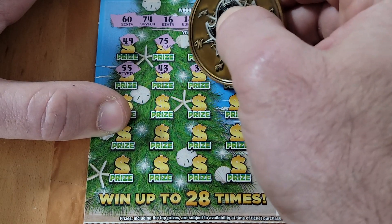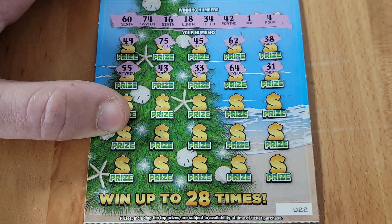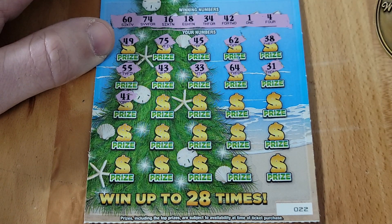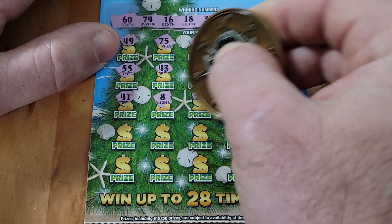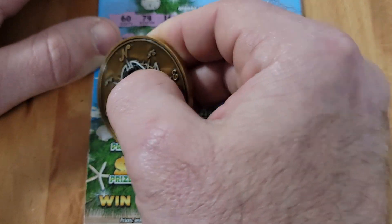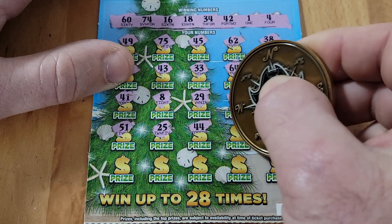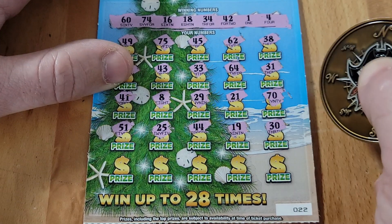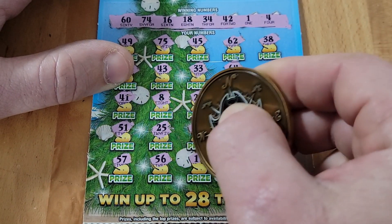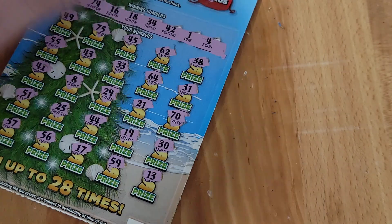Can we find a win? Double nickel — 43, no we got a 34. Nothing on the top two. Into the middle row — 41, we got a 4 and a 1 — wish it worked that way. Lonely 8, we need a 1 with that. Nothing in the middle row. Last two rows — no 50s, no 20s. One off again — 30, 57, 56, 17 with one off. Another loser, come on right machine — you get one more chance.